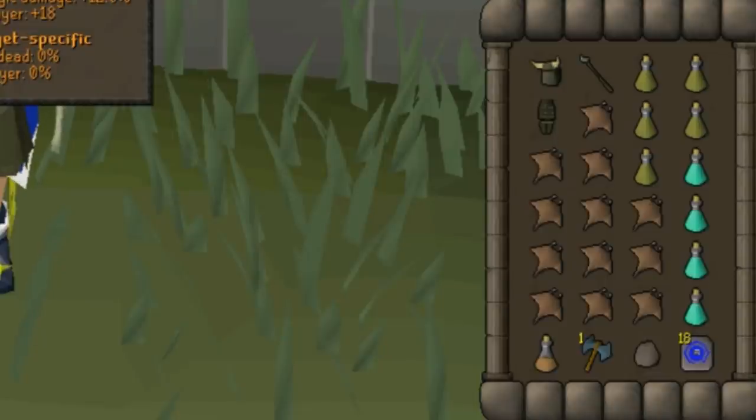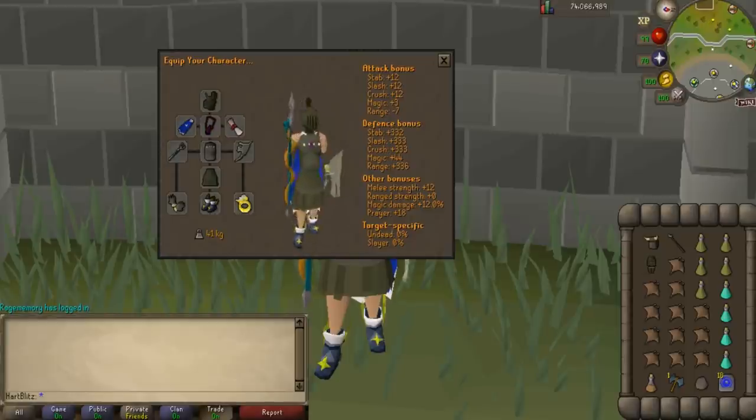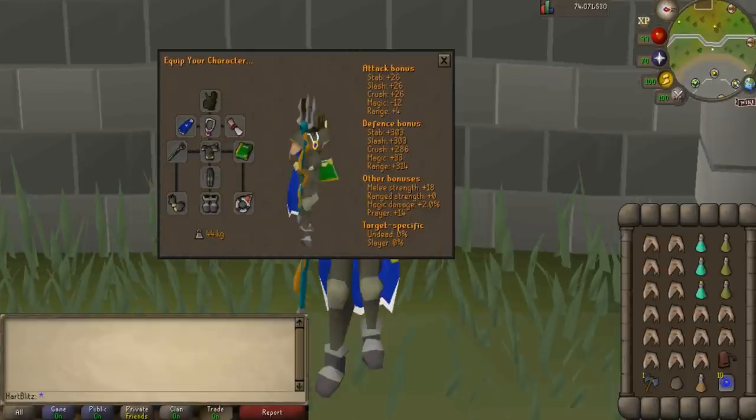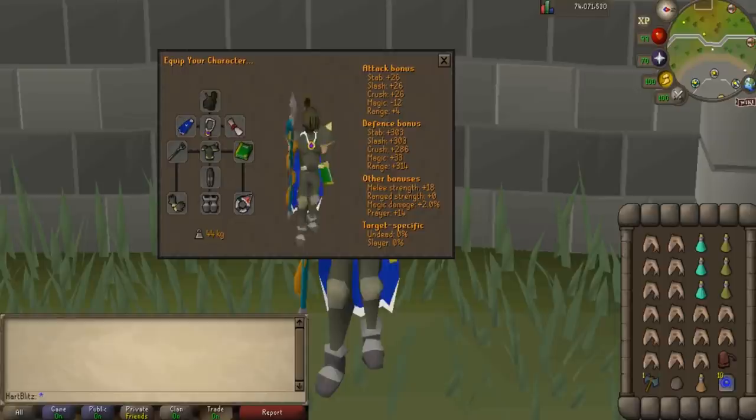We also have 5 Antidote Potions so we can camp there for a long time, 4 Prayer Potions, a Stamina Potion, a Rune Throwing Axe because it is required to enter the path, a Pet Rock which you can get from the kid in Relleka which is also required if you are soloing, and a one-click teleport to get out if needed. A cheaper setup would use the Amulet of Glory instead, Torag's Plate Body, the Book of Balance, Torag's Plate Legs, Bandos Boots, and also the Explorer's Ring.